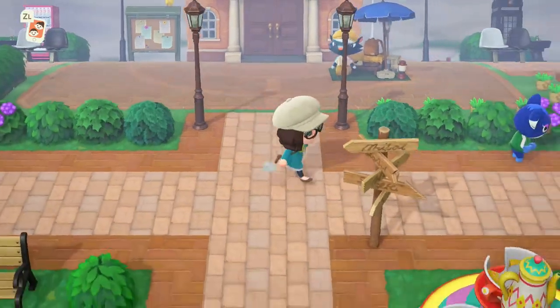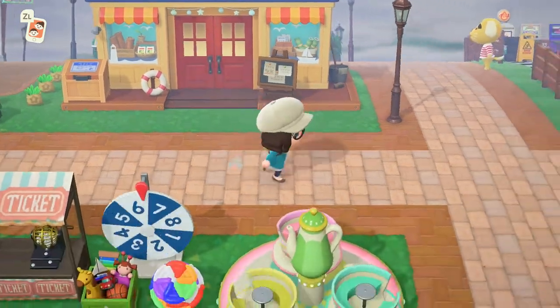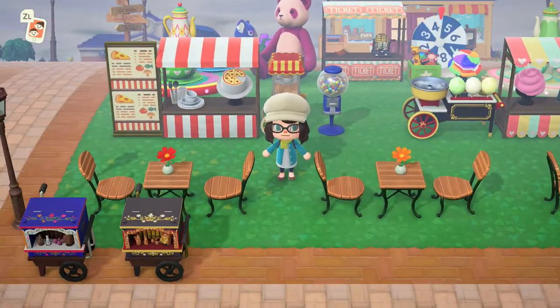This is the plaza, complete with Kicks visiting on this side. We have Nook's Cranny of course, and my carnival. I really, really like this area — I think it turned out very cute.